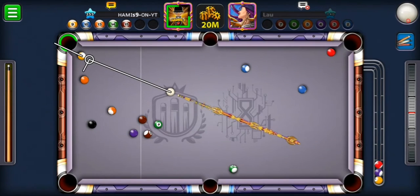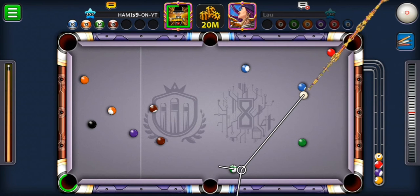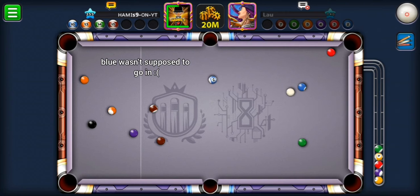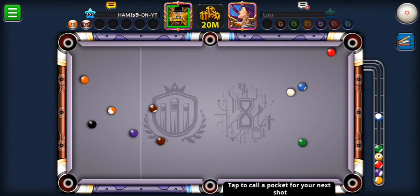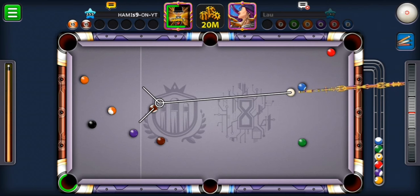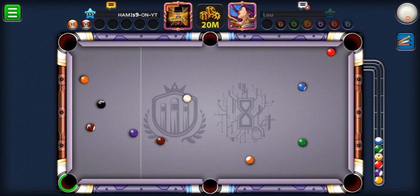Let's try to clear our brown — perfect spin! Spin is very important. I have to clear my green first before going for my blue. Let's try to touch the blue ball — perfect, wow! Now going for the orange ball. You should be cautious of what is going on around you. This is the only way I can put my brown ball — if I miss this shot, I'm done.